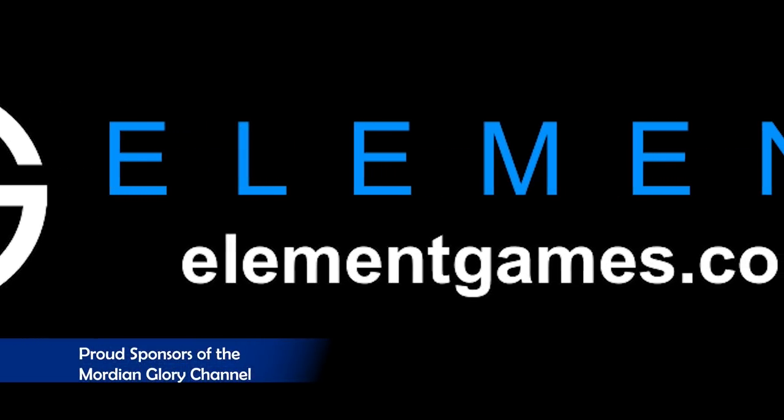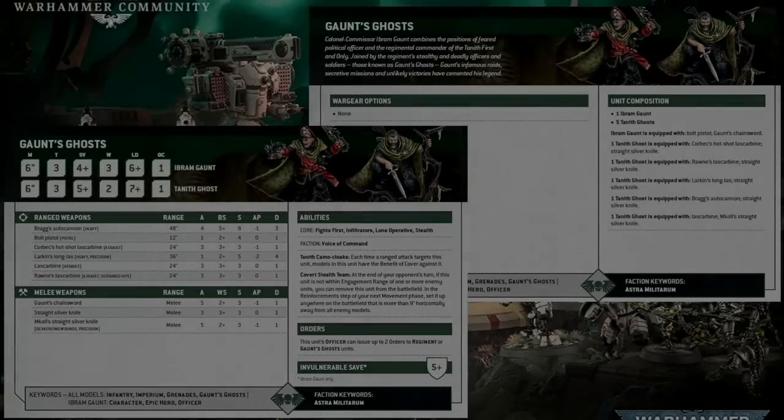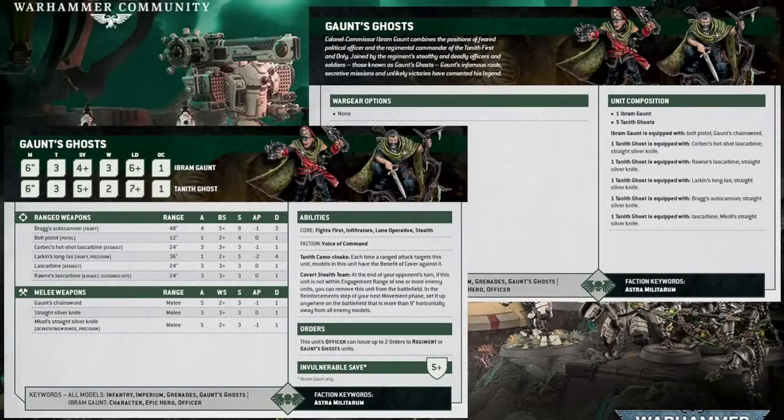Well, at least that's how it goes in the fluff. But what about in the crunch on the tabletop? Let us now dive into their datasheet and begin with the unit profile. Similar to a Platoon Command Squad, the Gaunt's Ghosts have two unit stat lines within their data card — one to represent their enigmatic leader, Ibram Gaunt, and the other to represent the Ghost soldiers that accompany him. Ibram Gaunt has a movement of six, toughness three, a four plus save — quite nice, a little bit extra than your standard officer.